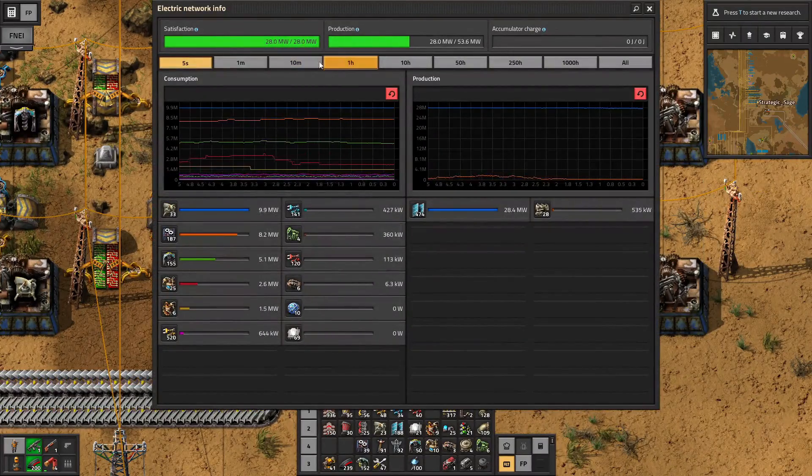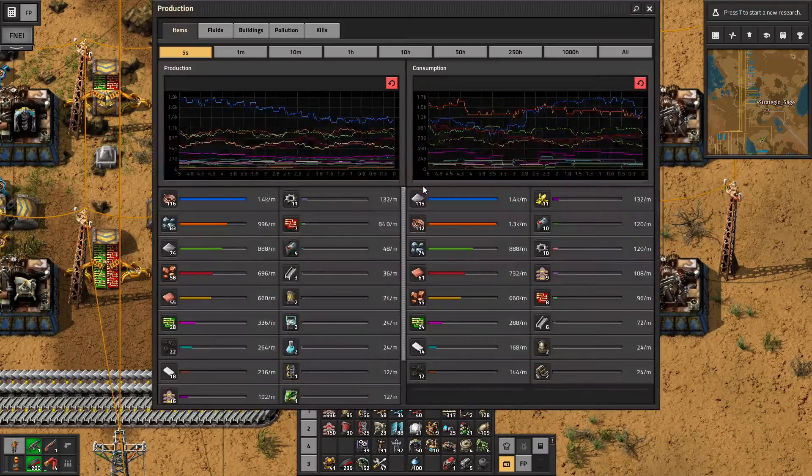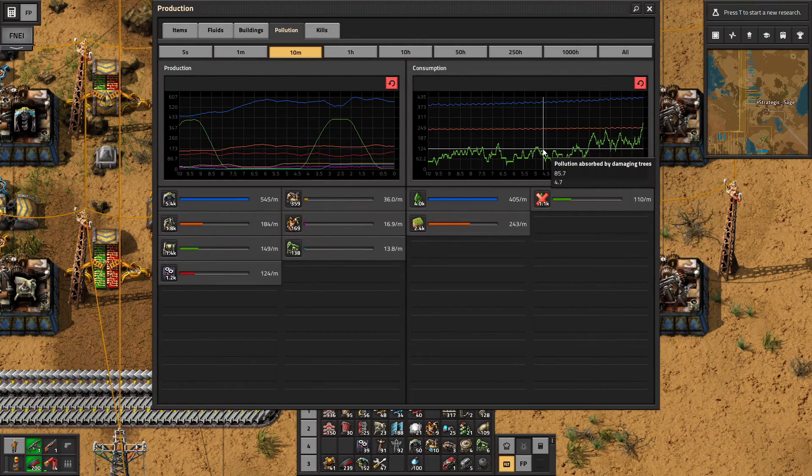We're using about roughly 29 megawatts of power, and I have already put up the machines for the accumulators. So I'm not going to be adding any more machines over the next couple of episodes at least — we just have a set-in-time baseline of what we're going to be using. On the pollution side, we have a gradual increase trendline from machines that have recently been built, but it's going to level out at about 1,100 to 1,150 pollution per minute. That's our starting point.